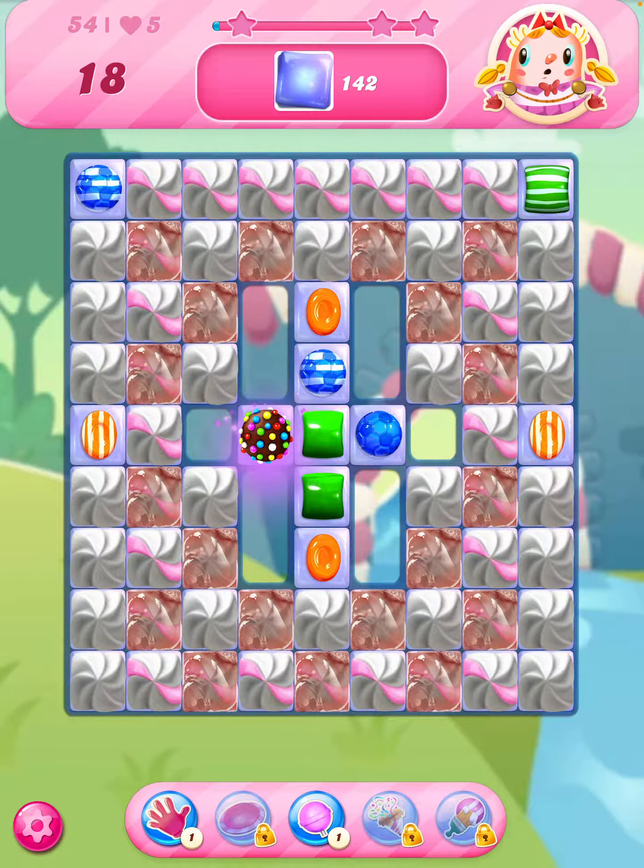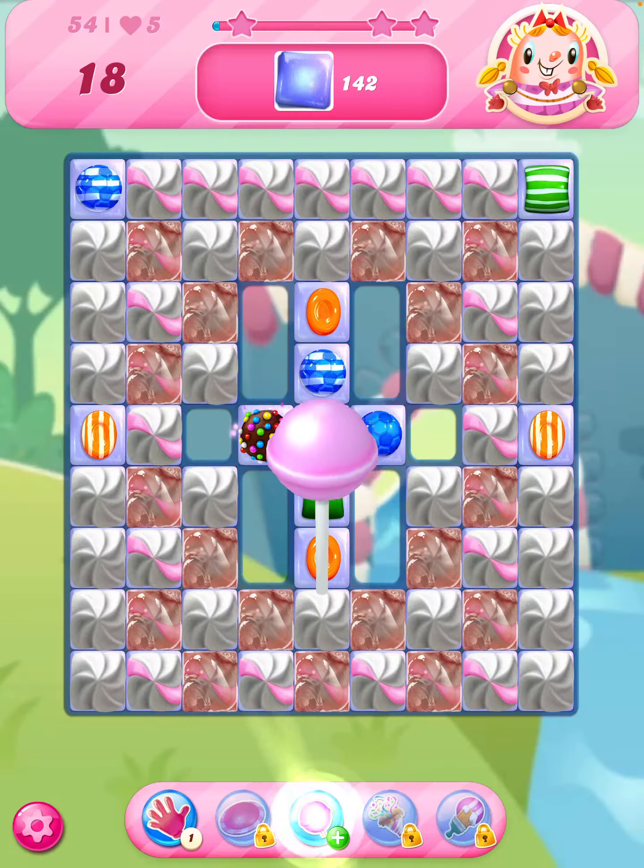So literally colour ball into the green, but I'm just thinking whether or not I would use either the switch or the lollipop hammer so I can combine it with the blue one. There's not many blues, however... I'm going to use the lollipop hammer.